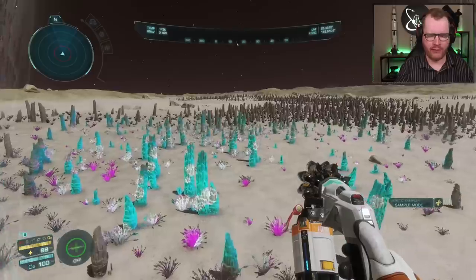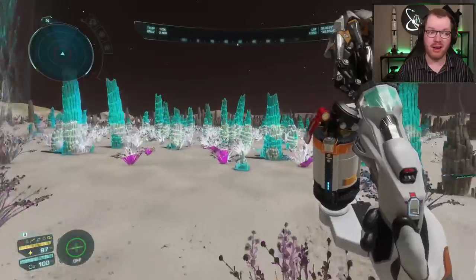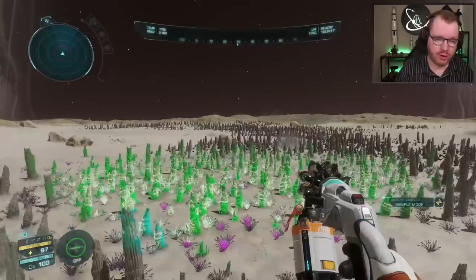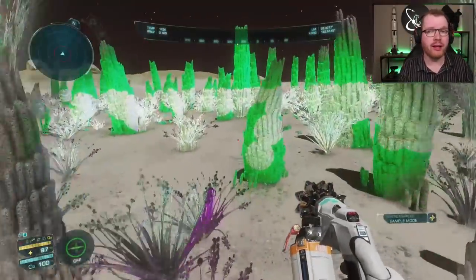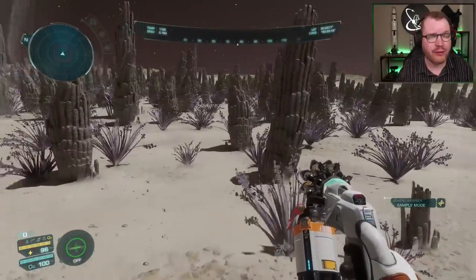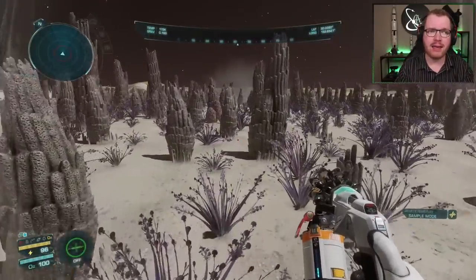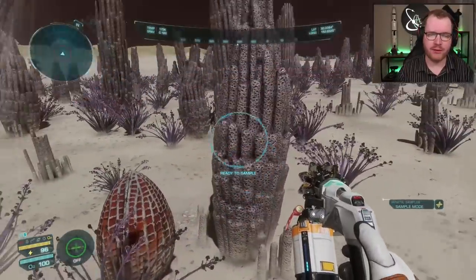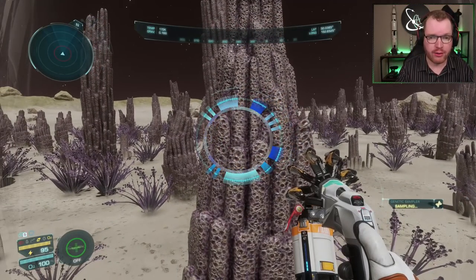The game works by having these spinning circles with an outer pattern you need to match. When the spinning circle patterns match the outer pattern, you click. Then you go in one level, click again, and do that three times. Do it three times successfully and you can successfully sample a genome. However, if you fail a level, you go out and lose one ring you already locked in. And that's one of the first things that makes this super frustrating — you make some progress, and any game mechanic that takes progress away from you is frustrating.